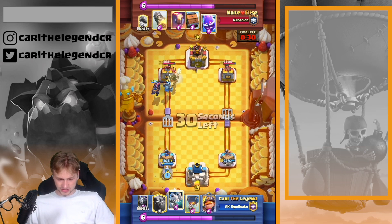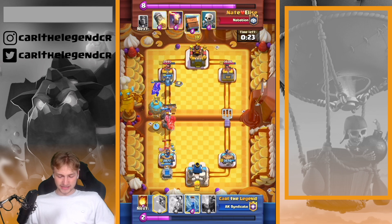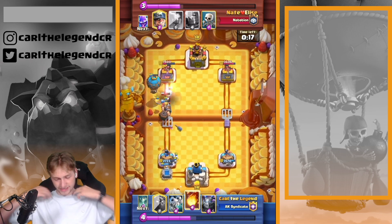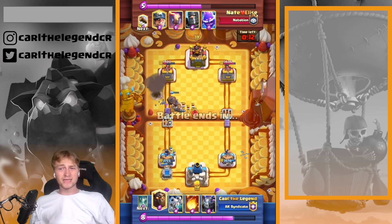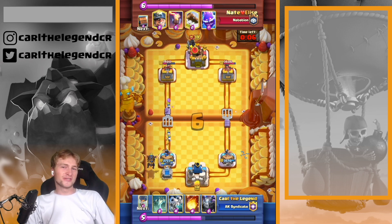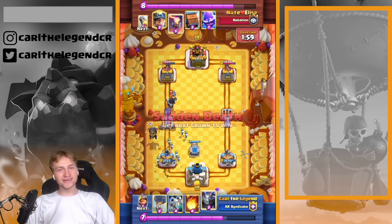My Lava Hound has so many HP. Getting in with the Mighty Miner as well — the Miner is just chipping, which is great. The Mega Minion got reset, but I'm still getting so much damage — not from my Balloon but from my Mega Minion. In most matchups where your opponent plays Rocket, you're not using the Balloon to take the tower down — you're using it to kite the Rocket out of his hand for a one-elixir positive trade.